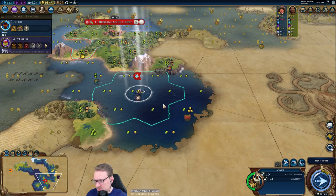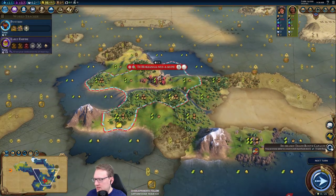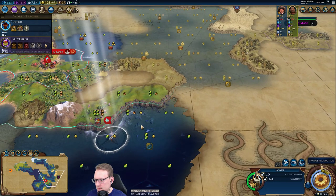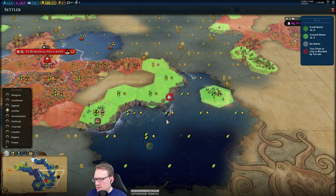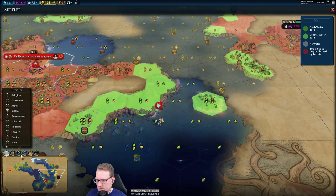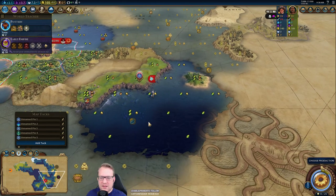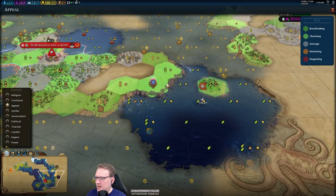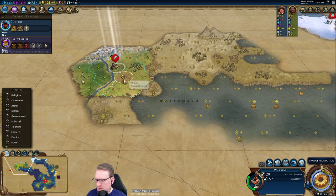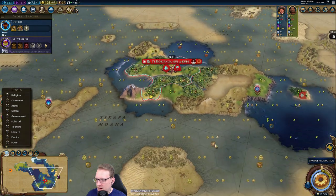Maybe another city there, don't have to rush out to that, but looking interesting. I am liking all of these sea resources — this is looking, feeling pretty good. May not be able to do this now, but we'll see. I want to get back in the water. We have extra movement in the water, so it makes the most sense to be focused on that. There's our second scout — I like that.